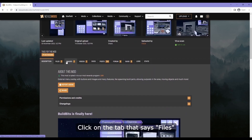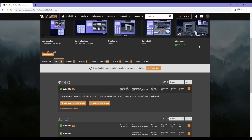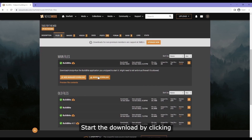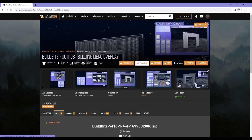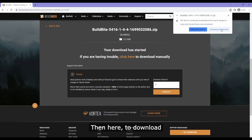Click on the tab that says files, and note that Nexus checks files to make sure that they are safe. The browser or your computer might warn you anyway, just because they come from an unknown source. Under main files, start the download by clicking mod manager download or manual download. It can warn sometimes like in this example — if this happens, just click here, then here, to download.